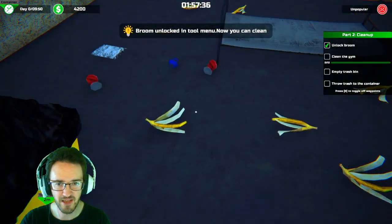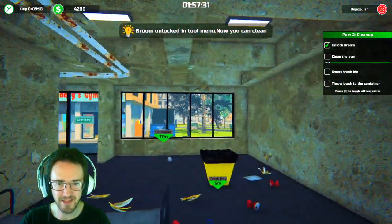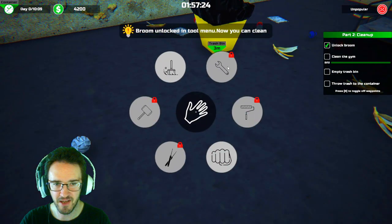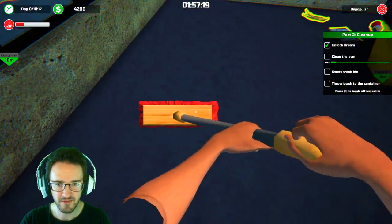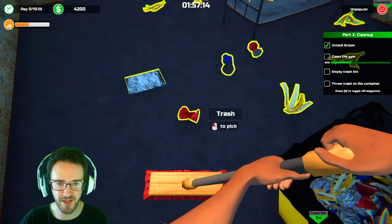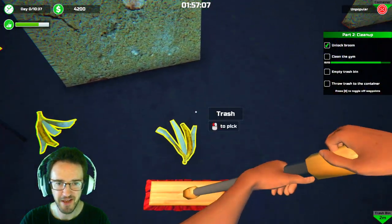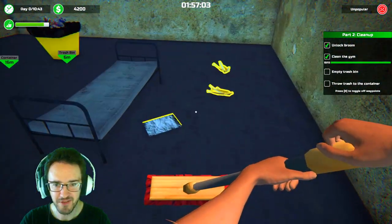Clean the gym. Yep — man, this thing's a piece of shite. How do I use the broom? Left click. I've got to whip it. Let's sweep all this crud off. Sweepy, sweepy. We've got to get this gym clean. This thing looks like a piece of shite — it's hat garbage. How do you have so many banana peels? What have you been doing?